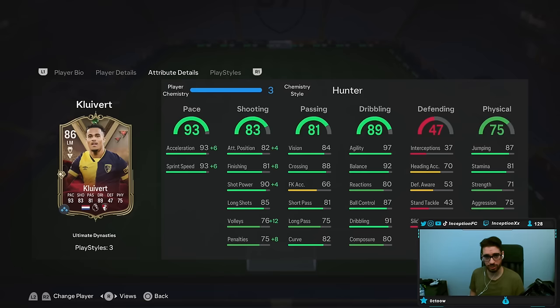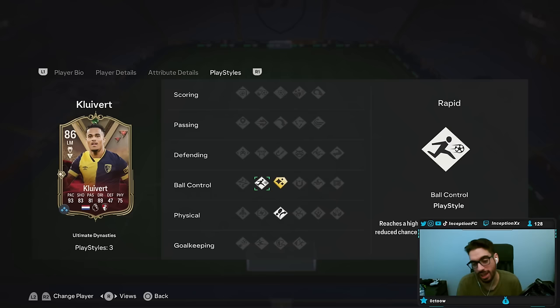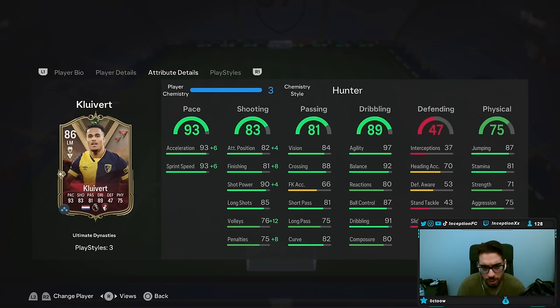Play styles in game — he doesn't have anything too crazy. I don't really like when they put it on the pointless stuff, like Flare Plus. Rapid is good to have, Trivella is good to have. It's a card I'd probably mainly use as a right-sided player. So if I'm playing like a 4-3-2-1, he would be the guy at the right forward position. With Trivella, him contextually doing outside-of-the-foot passes and shots would be helpful in certain situations.